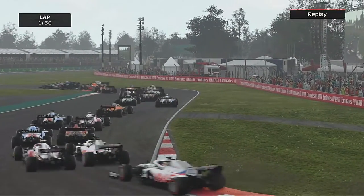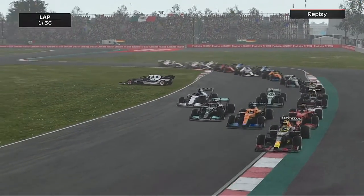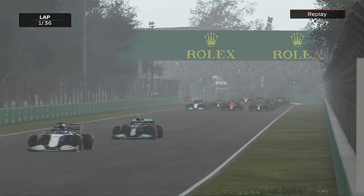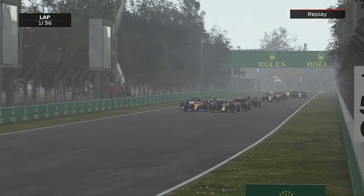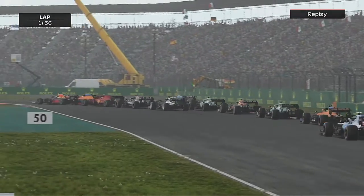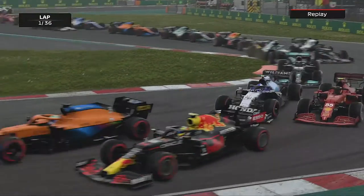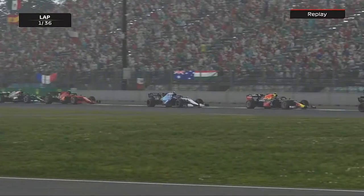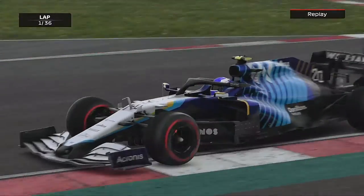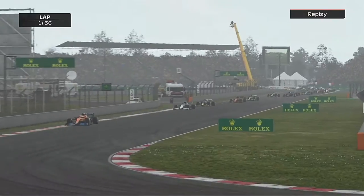We have to avoid the Alfa Romeo through the opening couple of corners. The AlphaTauri is around and we've seen our chance. We've sent it side by side — can we get through with an incredible start? Round the outside of the Ferrari, and now it's Daniel Ricciardo and Sergio Perez side by side. We are up into P4 at the Mexican Grand Prix from P12!